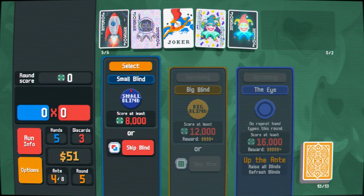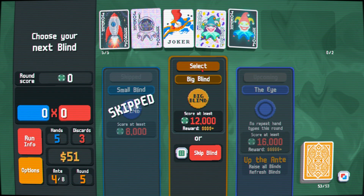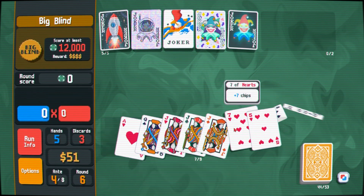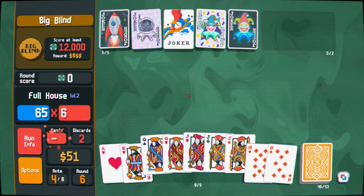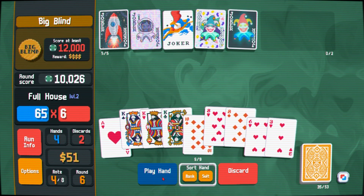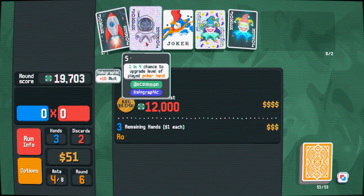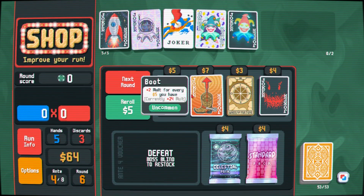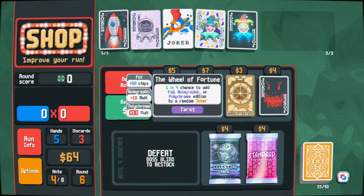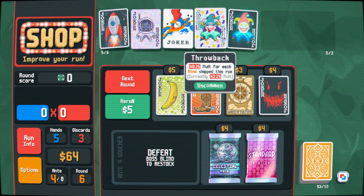We are getting a little up there. We'll take the double tag just cause we get this throwback guy and play this one. We'll get rid of these guys, hoping for a perfect full house right here. That basically puts us over itself and we do it again with another kings and eights. We need some type of multi that stacks — Bootstraps for a money build instead of Abstract. The Rocket will just continue to go crazy with money — let's do it.